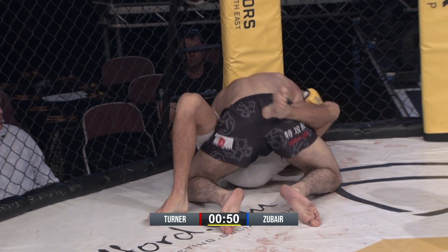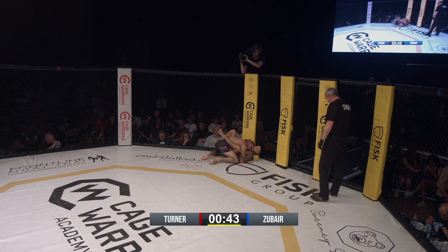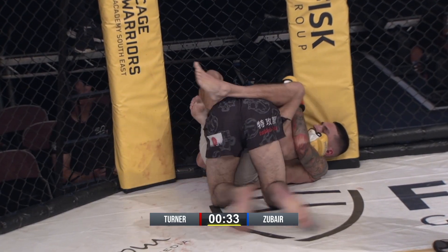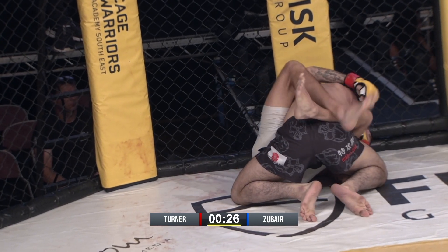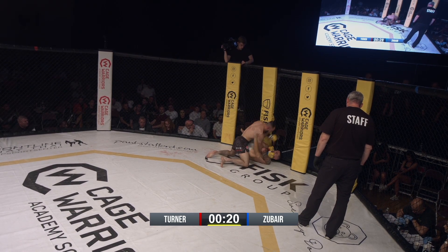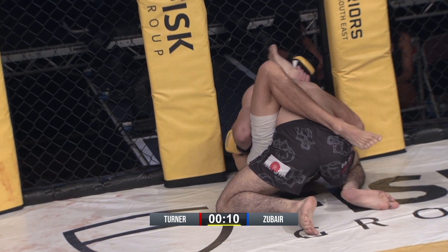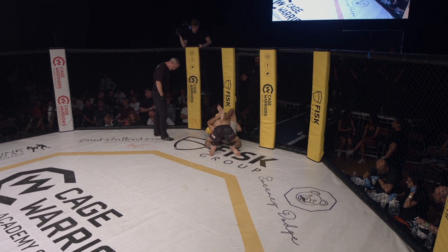There he goes — he goes back to guard. At least then you can see he's trying to figure out something. That's a lot better from a coach's perspective. Mo is doing everything right — he's got his head underneath the chin, heavy on top. It's miserable to be on the bottom right now. Zubar is definitely winning this round again, got an early takedown and he's been imposing his will on Turner without really landing any serious damage, but doing enough. Looks to posture up and land some shots as the round comes to a close.